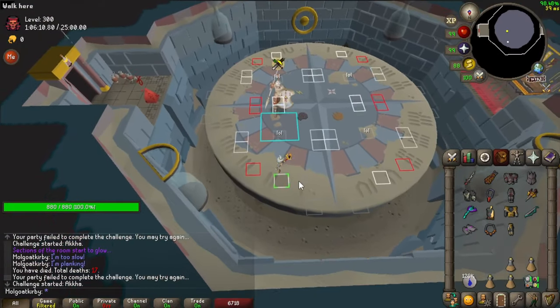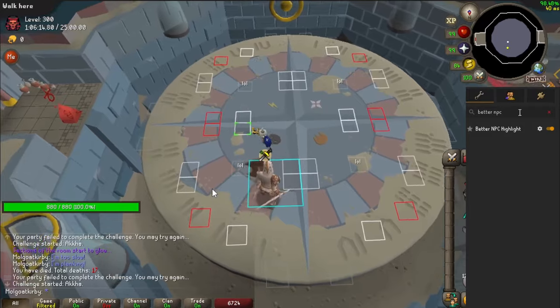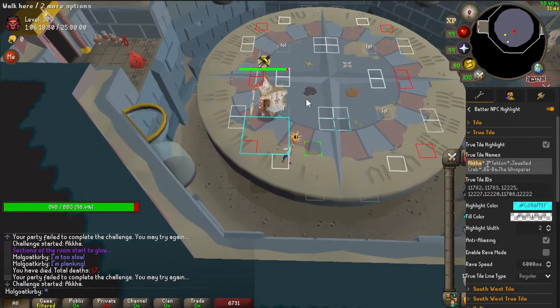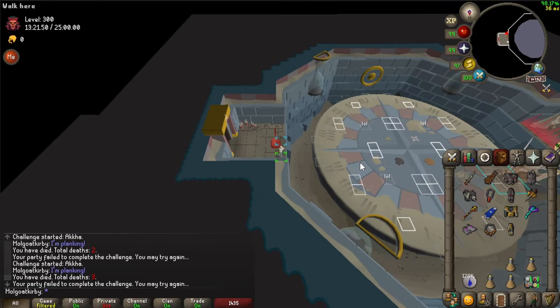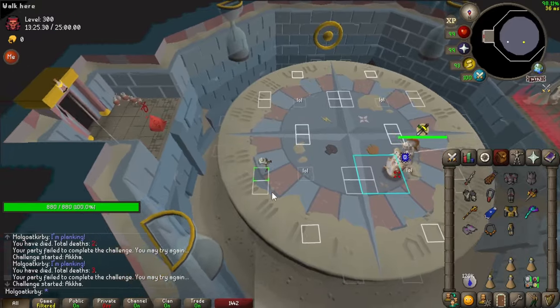If it does happen, you can shift one tile over the first time. I highly recommend using the True Tile from Better MC Highlight for this. You can also start at the edge like I do here — just make sure Akka's middle tile isn't aligned with you. If it is, just shift over one tile like so.